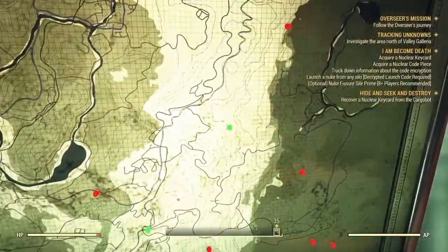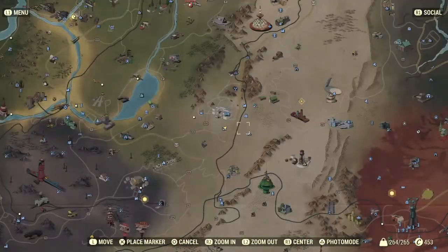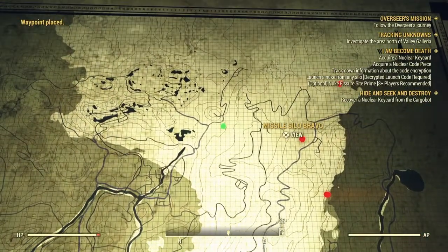Our next one is nuclear site Alpha. Alpha is located — it doesn't show on the map for some reason — but it's located east of Big Fred's shack and north of the silo array, so it'd be like right here. And our next one we got is nuclear silo Bravo.